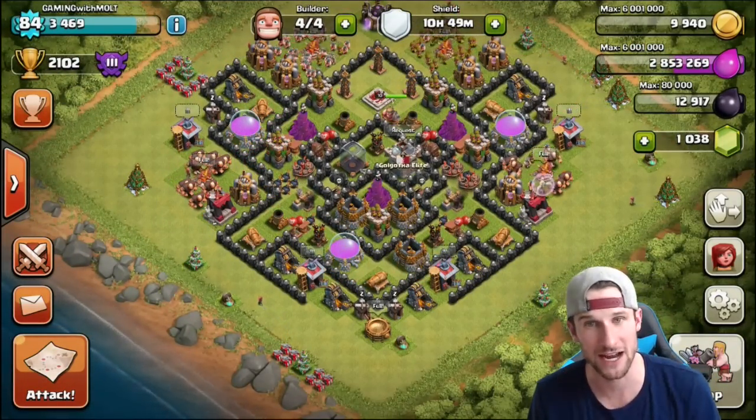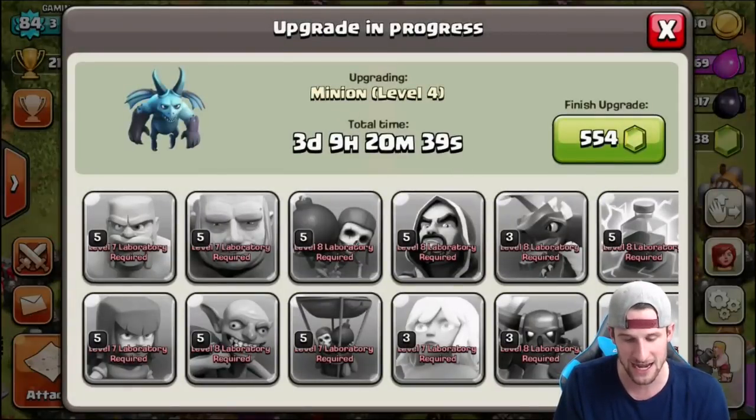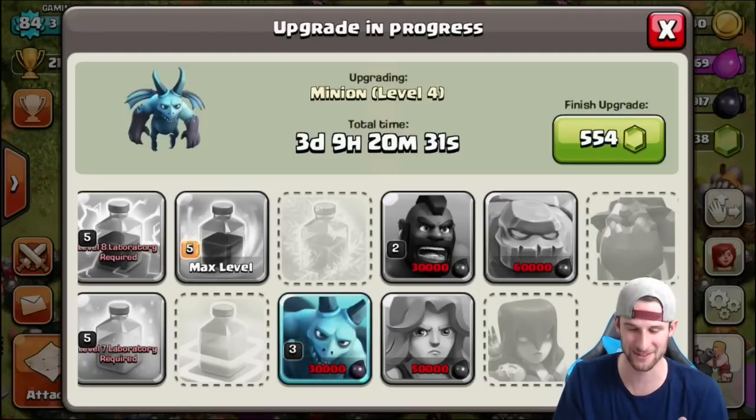What we still need is dark elixir, as we all very well know. Right now our minions are heading up to level 4, and then we've got so much more dark elixir to get to upgrade everything else.